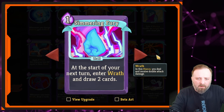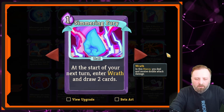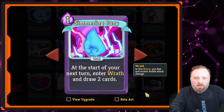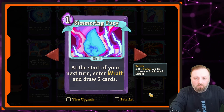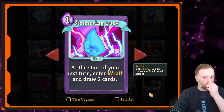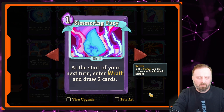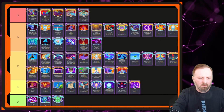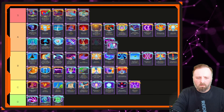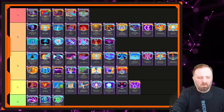Simmering Fury — at the start of your next turn, enter Wrath and draw two cards. This sets you up for the next turn to steamroll the opposition. It's one of the few cards I do like that give you next-turn abilities. I'd rate it as a higher card. A tier, above Sands of Time.